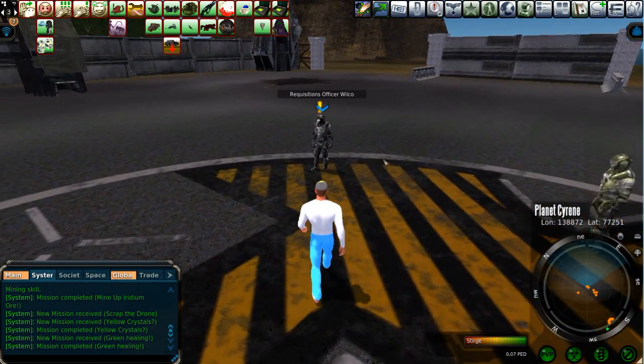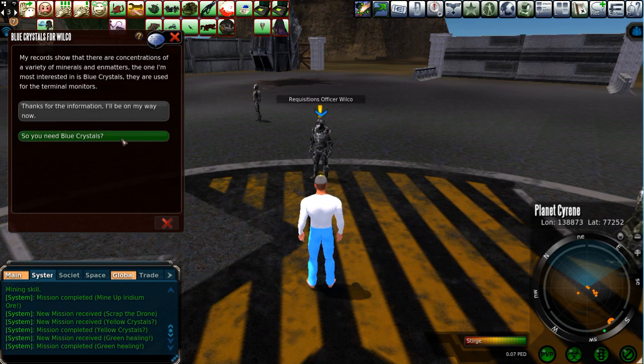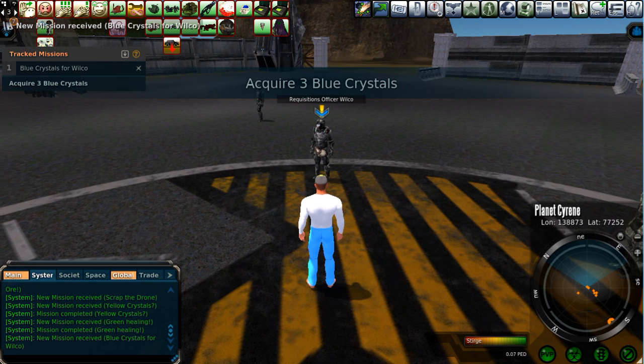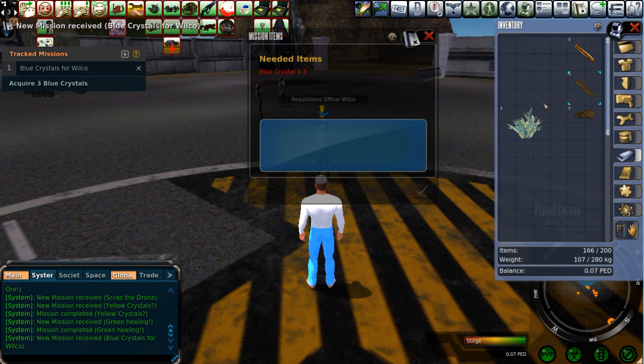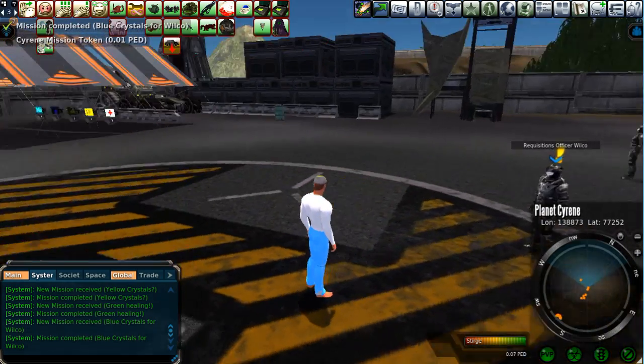I'm running on a low graphics setting just so I can make wonderful videos. So you need some blue crystal? Yeah, I've got it — no problem. Acquire three blue crystals. Well, just so happens I had them in my inventory. And there you are — bam! And I get another Cyrene Mission Token.